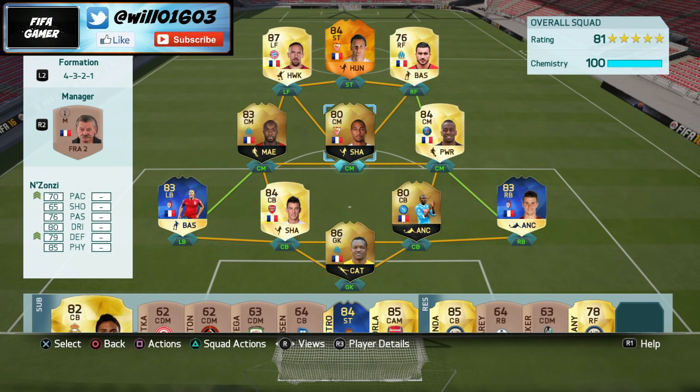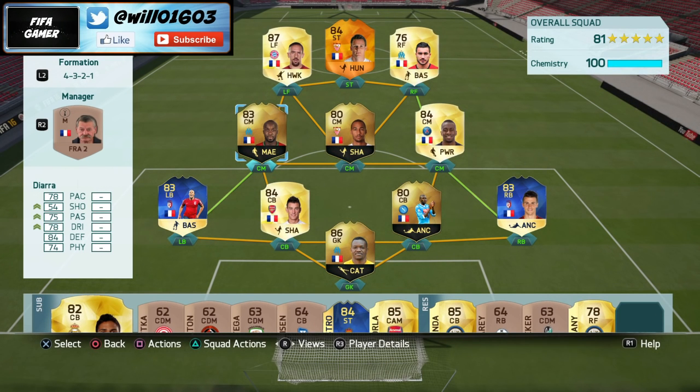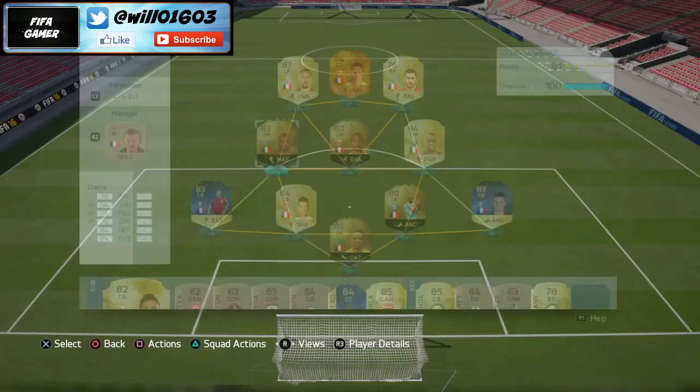My midfield is probably one of the strongest parts of this team. Diara is an absolute monster — he just literally runs the midfield all game. As you can see: 78 pace, 78 dribbling, 75 passing, 84 defending, 74 physical — really good all-rounded stats. He's going to be up and down the pitch all game, sitting in front of the back four but also getting forward in attacks. He costs about 22k so he's really cheap.